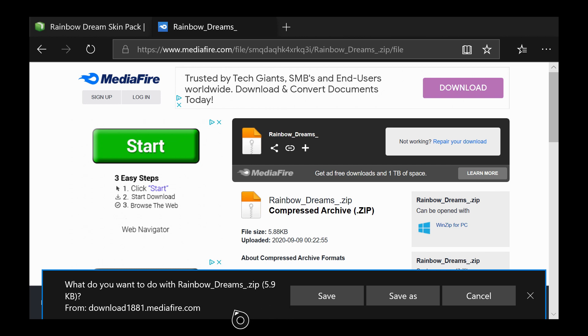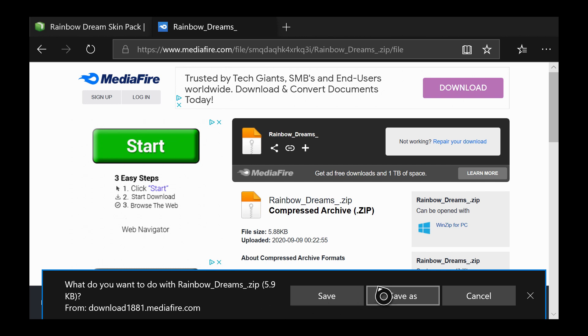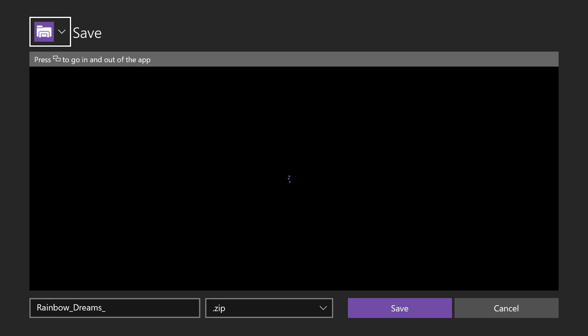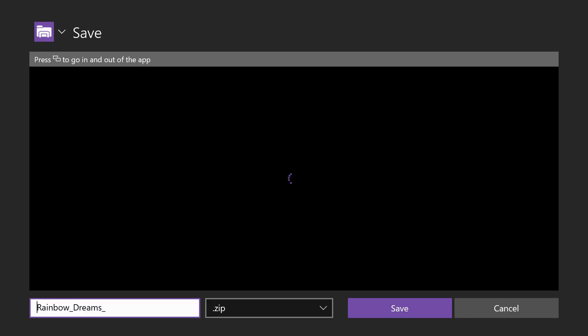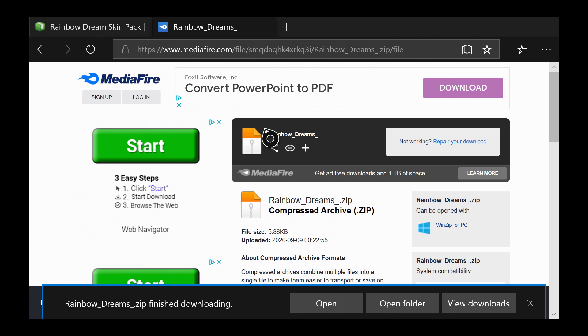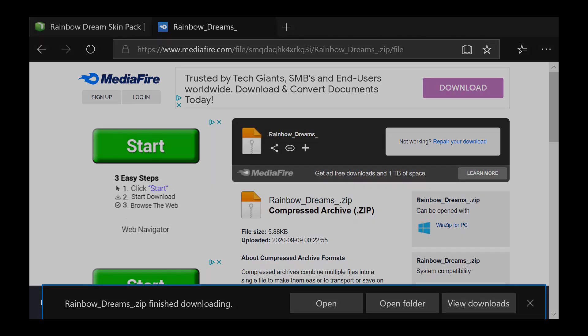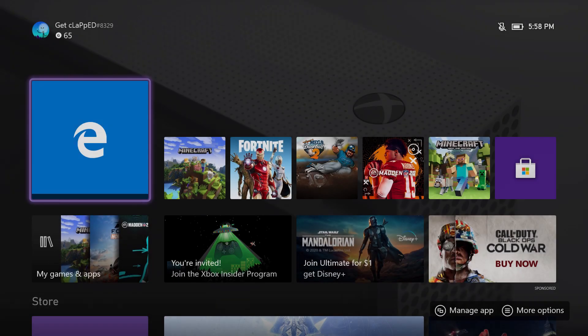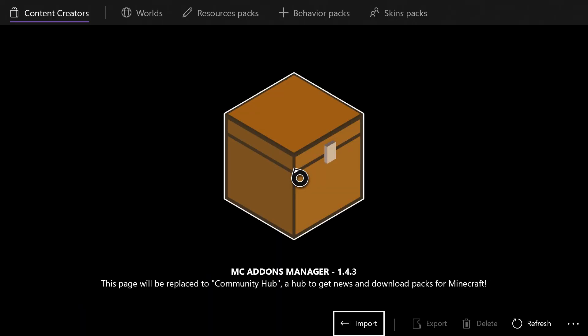Close the page and it should say what do you want to do with Rainbow Dream — hit Save As. It should bring up the files and just hit Save. That's it for this part. Now we can go open the Make Add-ons Manager.